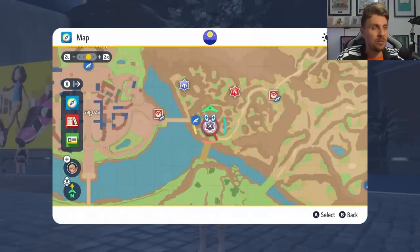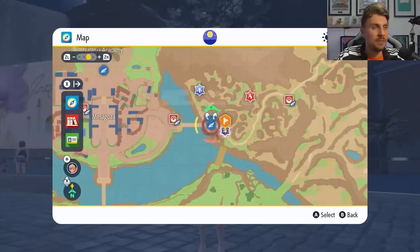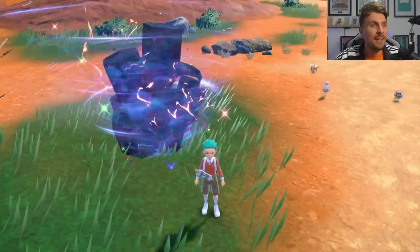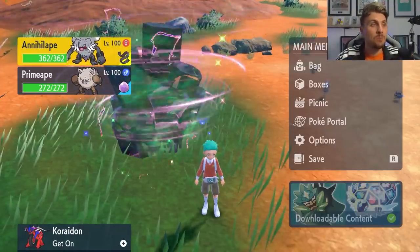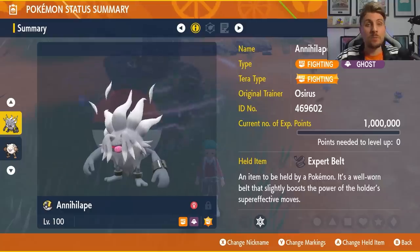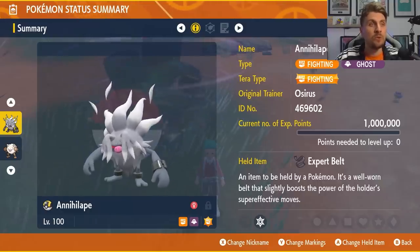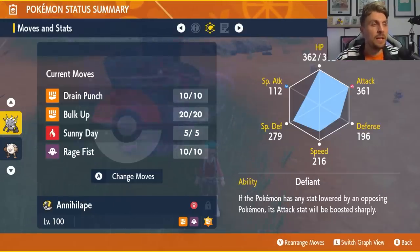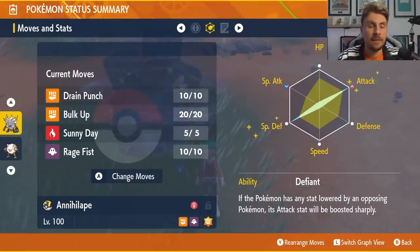It looks like a 6 Star Terror Raid but it will have the Ice Terror typing. Annihilape is going to be one of the best Pokemon to solo this Inteleon with. For this one specifically, we've got a Fighting Terror type with the Expert Belt as the held item. The moveset is Drain Punch, Bulk Up, Sunny Day, and Rage Fist, with an EV spread of 252 Attack and 252 Special Defense with an Adamant Nature.